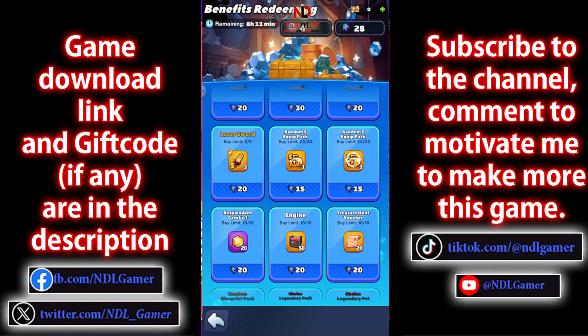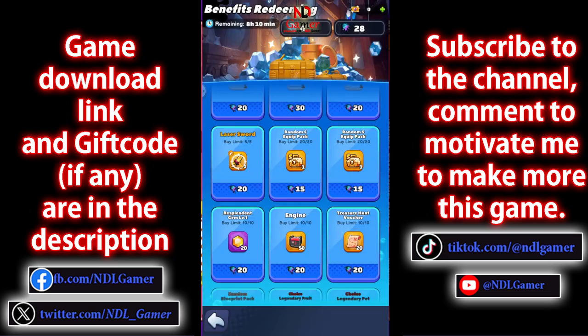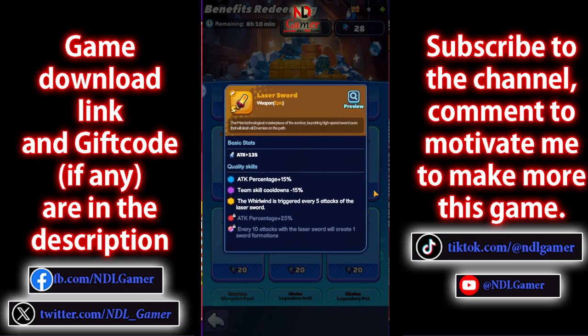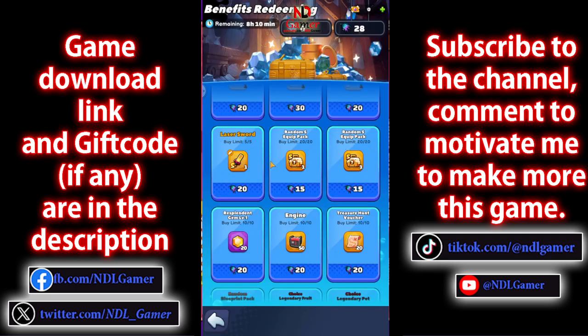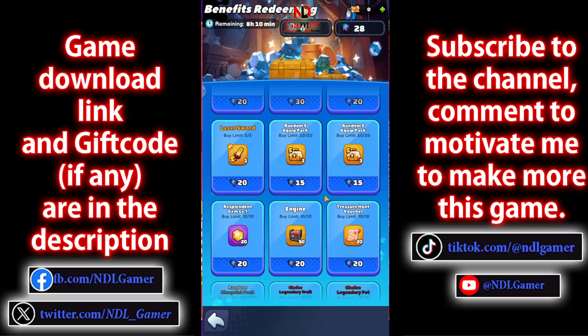The next three items are S-rank equipment. In fact, this equipment set is not hard to obtain. If you're a new player, you'll receive the weapon within seven days of completing missions. By the time you've played for 14 days, you'll be able to roll for the SS-rank equipment set, so it's best to skip this set as well. However, if you're into collecting equipment, you can buy it just for the collection.